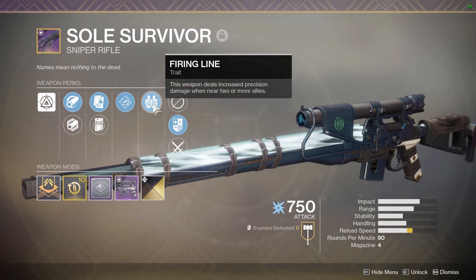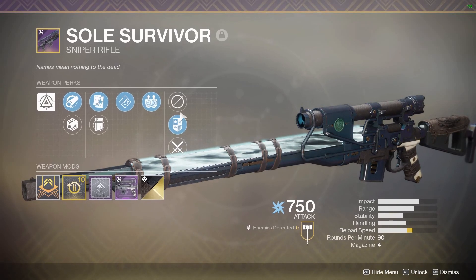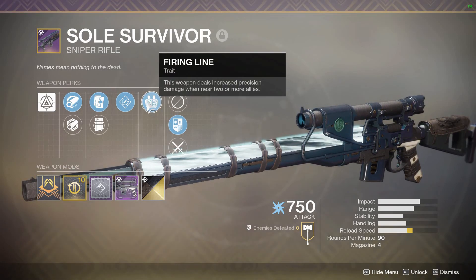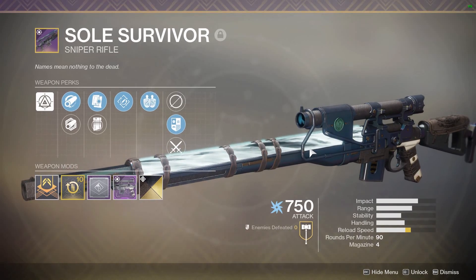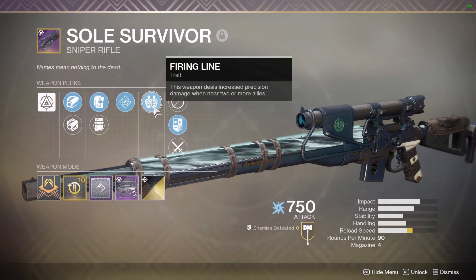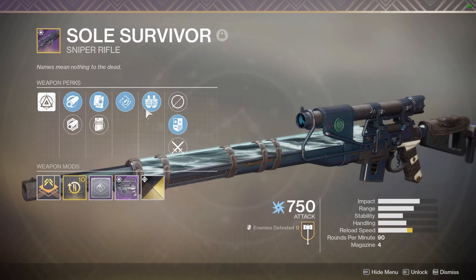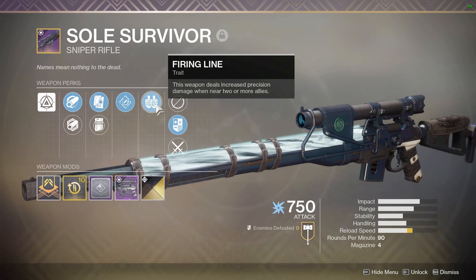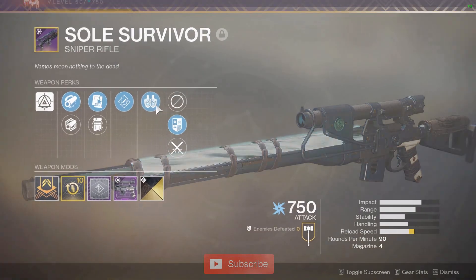Especially if there is a 70 RPM sniper rifle that ends up seeing a Firing Line trait on it. So keep your eye out for this perk being put on a slow rate of fire sniper, because it will hit very, very hard. We're not going to be PvP testing this weapon — obviously this is a PvE roll. Firing Line is all about doing increased precision damage in PvE. You're not going to have this trait activate in Crucible when it matters, and increasing damage by 25% on a 90 RPM sniper wouldn't take down a super anyway.